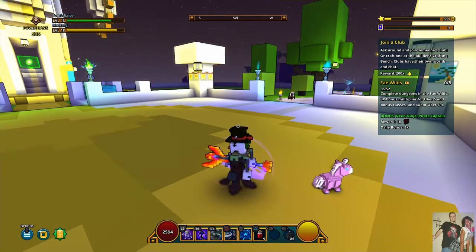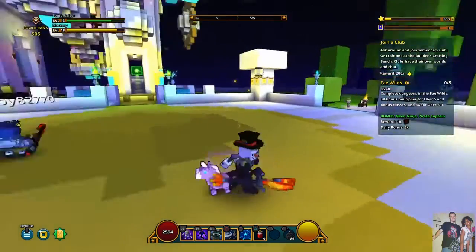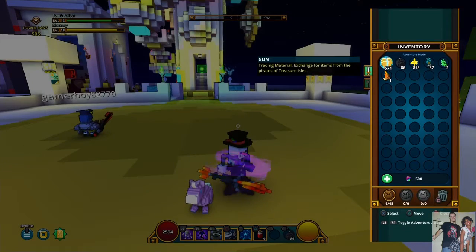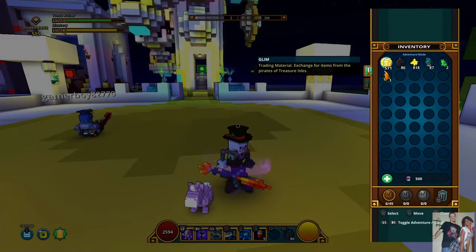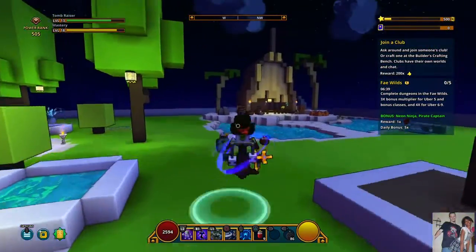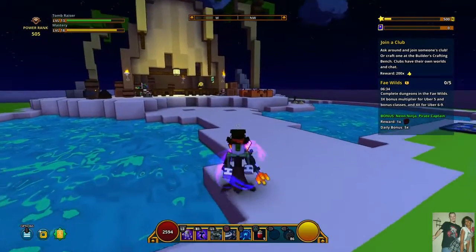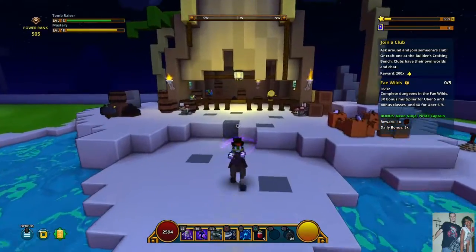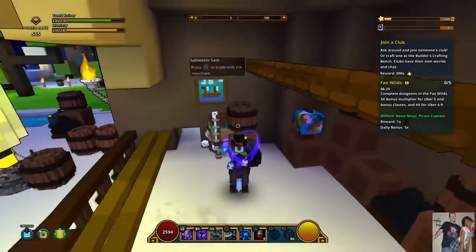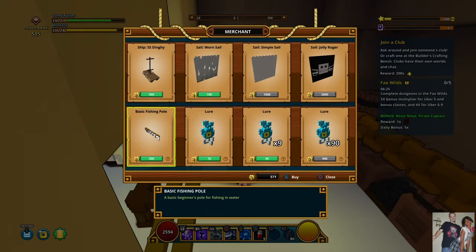Here's a little tip for all you Trovians out there. If you need some Glim, this stuff right here, go over here — it's where you spawn. Go right over here, talk to this dude right here, buy a fish, get 200 Glim. My running over grass or whatever.